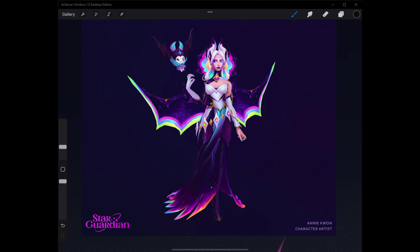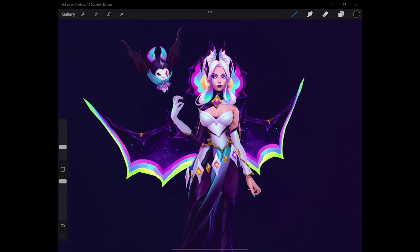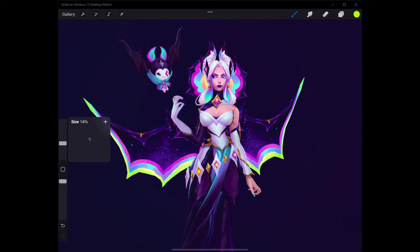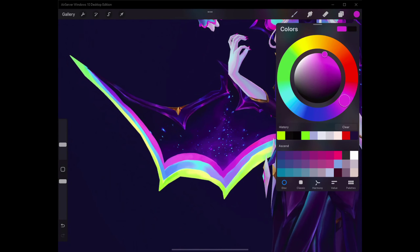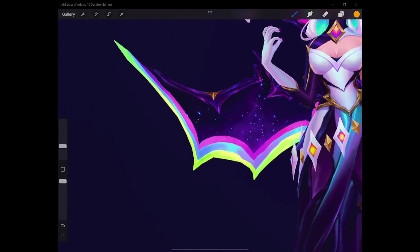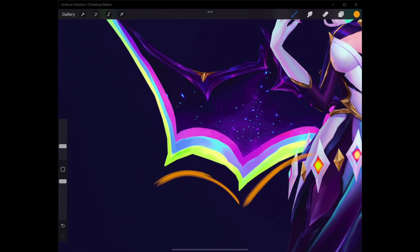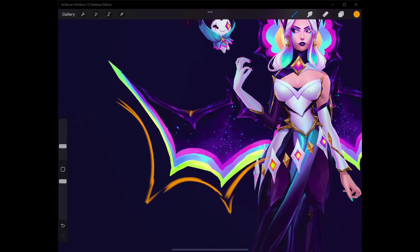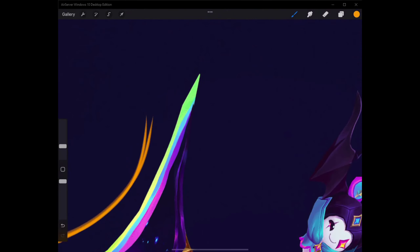Let's start off with the Star Nemesis — or Star Guardian — Evelynn. I took a lot of inspiration from the Nemesis Morgana design. I noticed a lot of this bat shape, bat wing kind of shape — curves and points — and that's the shape language I wanted to bring over, making sure there's that aggressiveness and how it ends in a point.